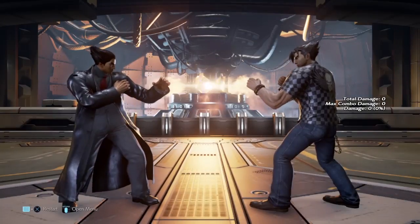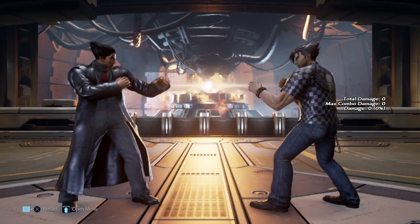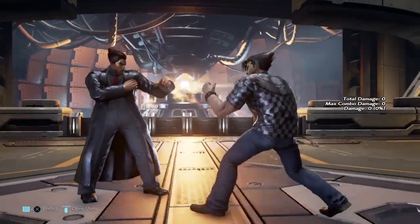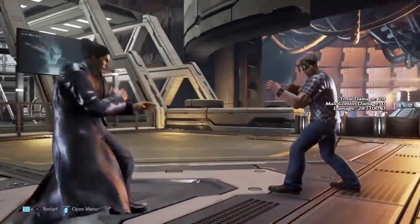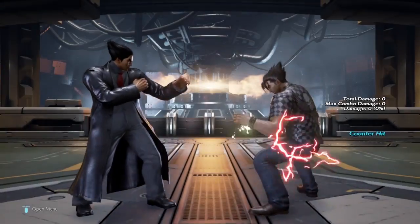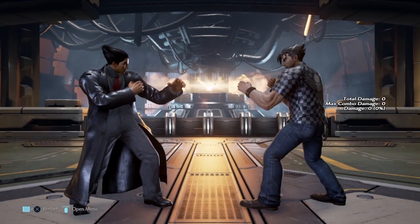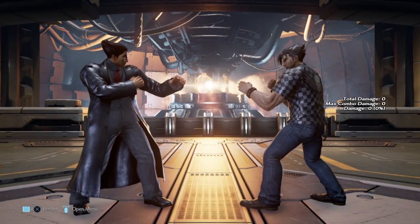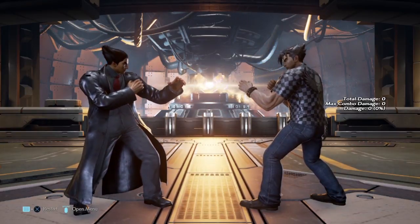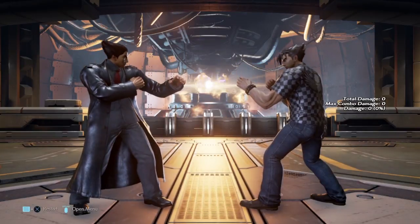Another thing that Version H Jin had — and they even took this out of the game on the gold version right on release day in early 2017 — is that his down back 3 was a launcher on counter hit. What you get from his standing 4 now is what he used to get for a counter hit down back 3 grounded. This was insane and very good, and they really took this out of the game.